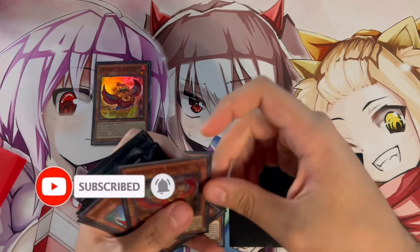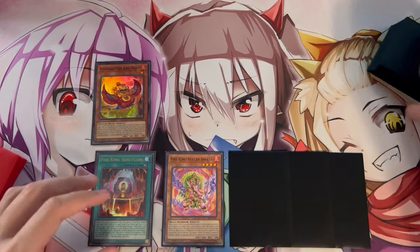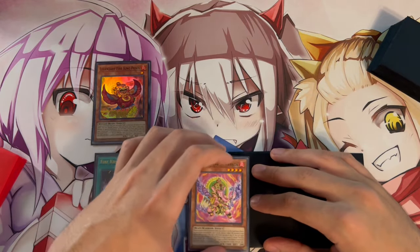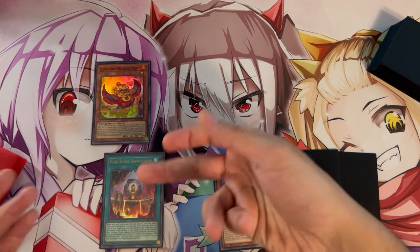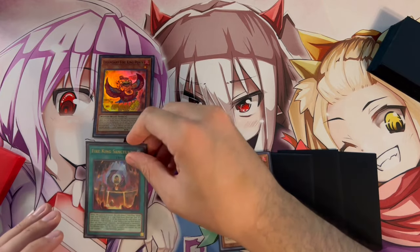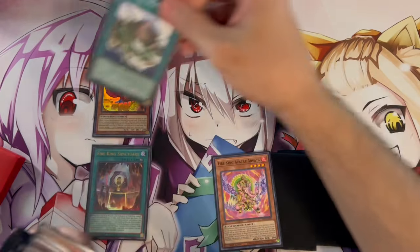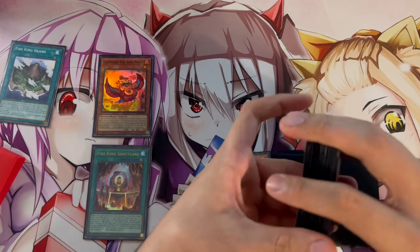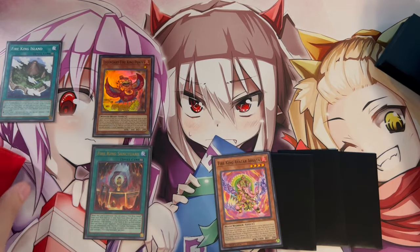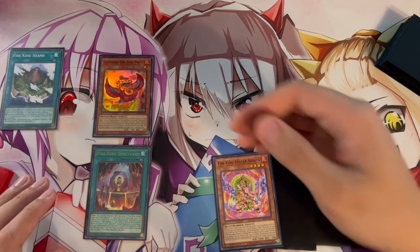We're going to search Fire King Sanctuary. Keep in mind if you open Sanctuary in hand, you can search Circle or Skyburn instead — but here we're searching Sanctuary. We activate Sanctuary to get Fire King Island, which is really important because Fire King Island essentially starts off all of our combos.